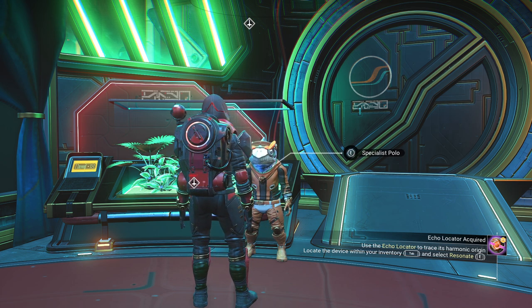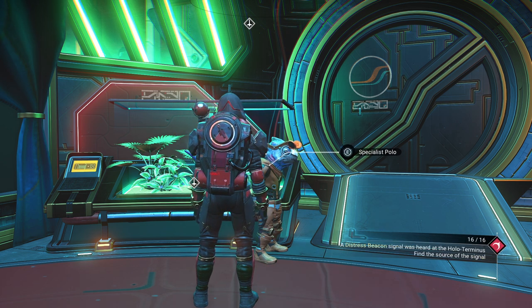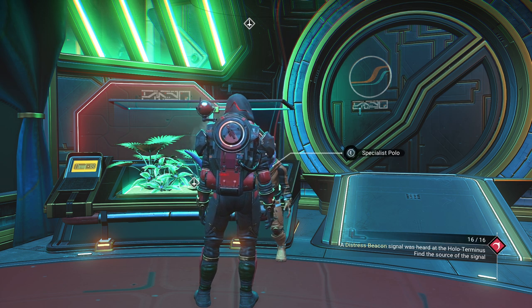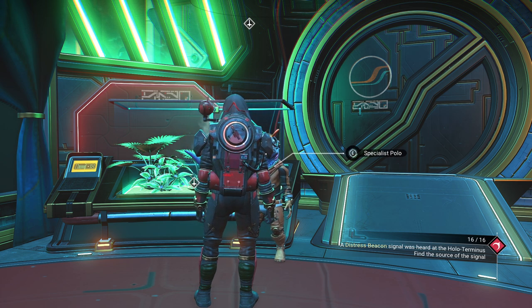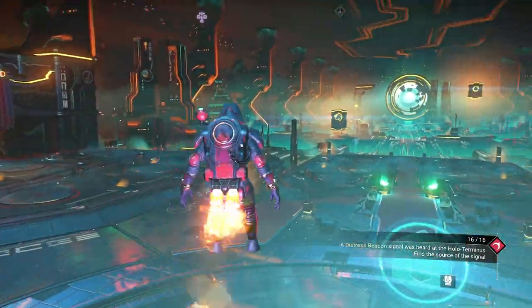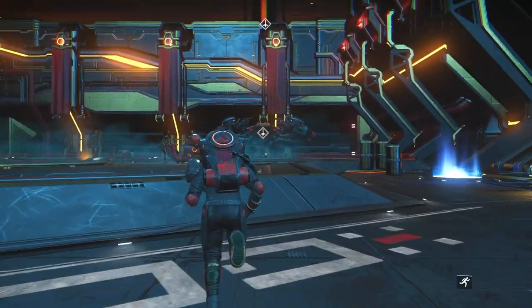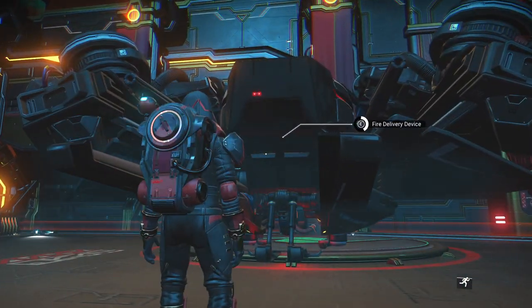Here's the difference: we exist as a traveler in one universe, or one galaxy. For us to exist in another galaxy, we have to go there. So there's a Nata and a Polo in every galaxy. There are Gek, Korvax — each individual exists in other galaxies as a multiple. Very interesting.